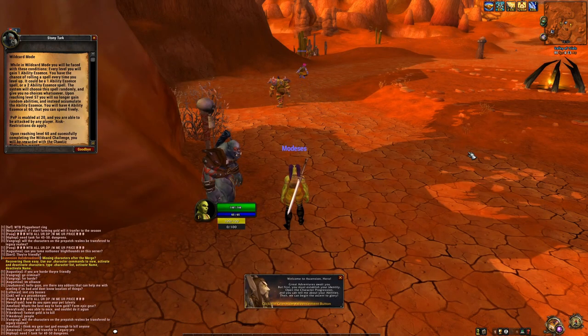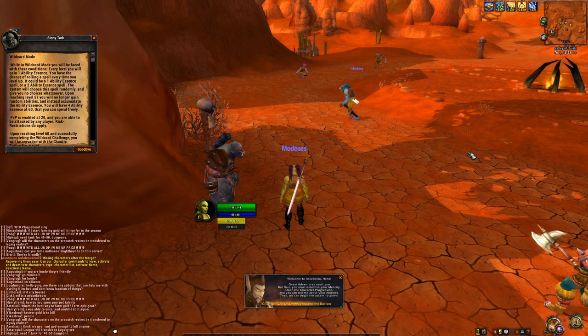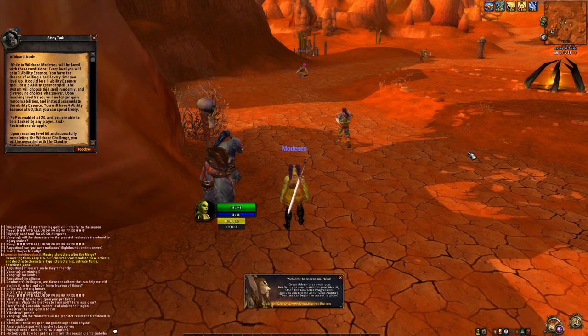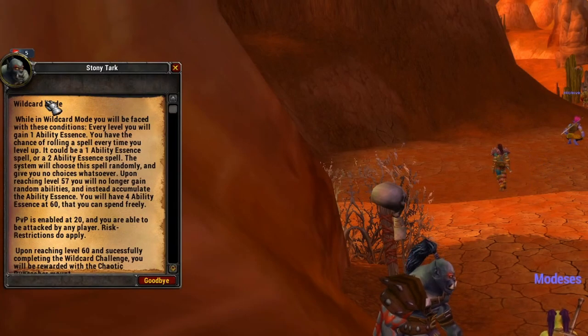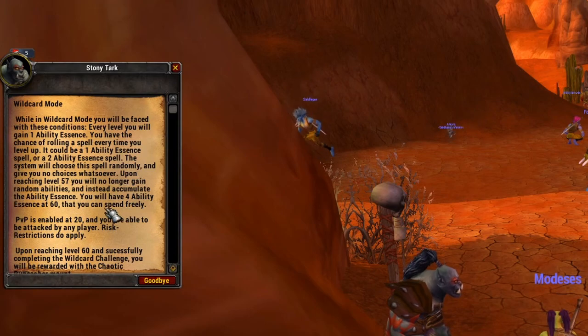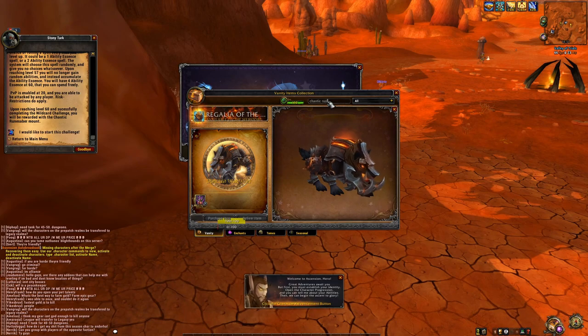The so-called League Server is going to be live at the pre-patch, featuring most of the features, in about four days from this video — on Friday, the 17th of July. Now back to the topic: Wild Card mode. You get a random ability each time you have enough essences, so mostly every two levels. You're left with four ability essences at level 60, and upon reaching level 60 in this challenge you get the Chaotic Rune Saver.